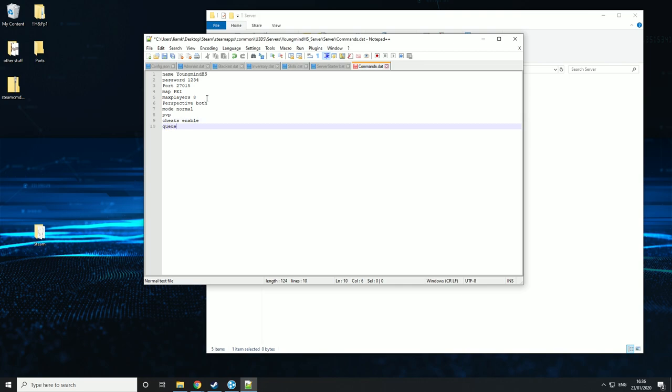Then the next one is queuesize. Basically this is how many people can wait in line to join your server before it won't let any more in. Since I'm only having 8 max players, I'm going to leave the queuesize at 4. Then the next one is timeout — this is how long someone has to be AFK before they get kicked from the server. This is in seconds, so if you wanted 5 minutes you'd put 300 seconds. This isn't someone just not doing anything in their base — they have to literally not be moving, crafting, or touching their keyboard.